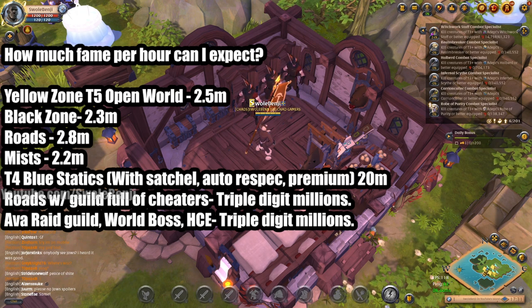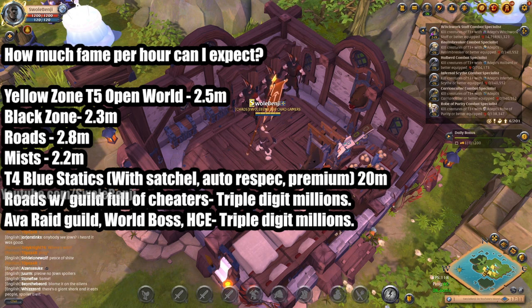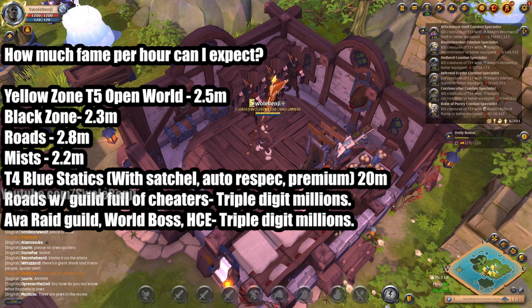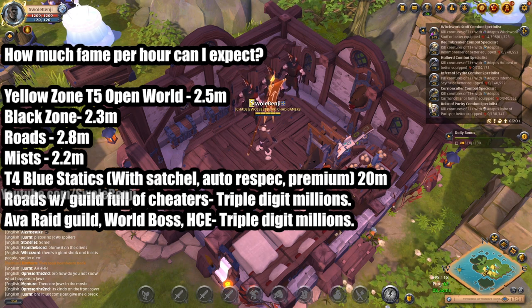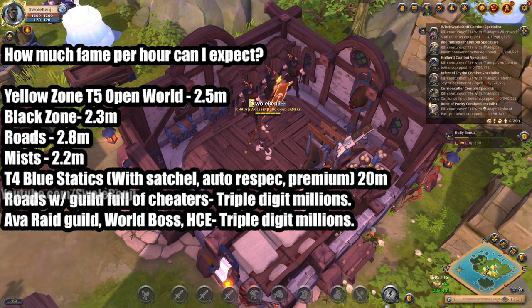It gets even better if you have a guild and play in groups. You can do roads with a guild full of cheaters using ESP, radar hacks, and road mapping tools — those people make triple digit millions of fame per week. Avalonian raid guilds, world boss killing guilds, and hardcore expedition groups also make triple digit millions, but these things are super niche and you're not really going to get into them. The only thing better for fame that beats all of these — which might be going away soon — is the 20v20 crystal league groups that farm the tome rewards.